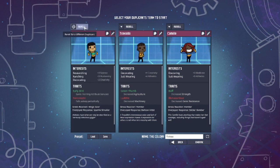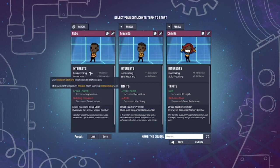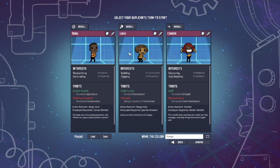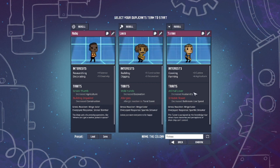I generally just shuffle the dupe a bunch of times until I get one that catches my eye. I liked Ruby, but I didn't love her researching and ranching combo because they're both really labor-intensive interests, so I switched ranching out for decorating. I felt like later in the game when we have a lot of research, we might be able to spare Ruby's labor for sprucing up our colony. Next up is our digger builder — I landed on Allura with plus 5 to construction, plus 3 to digging, and with mole hands. I was really happy with this.